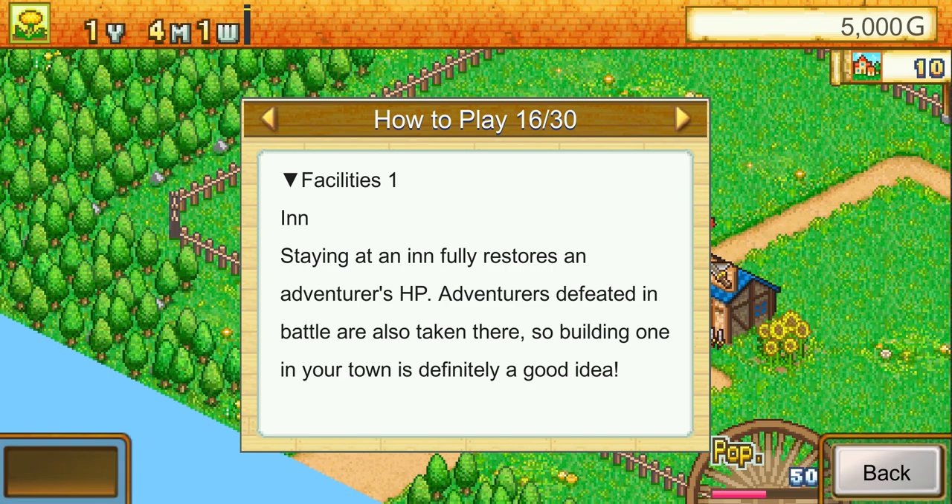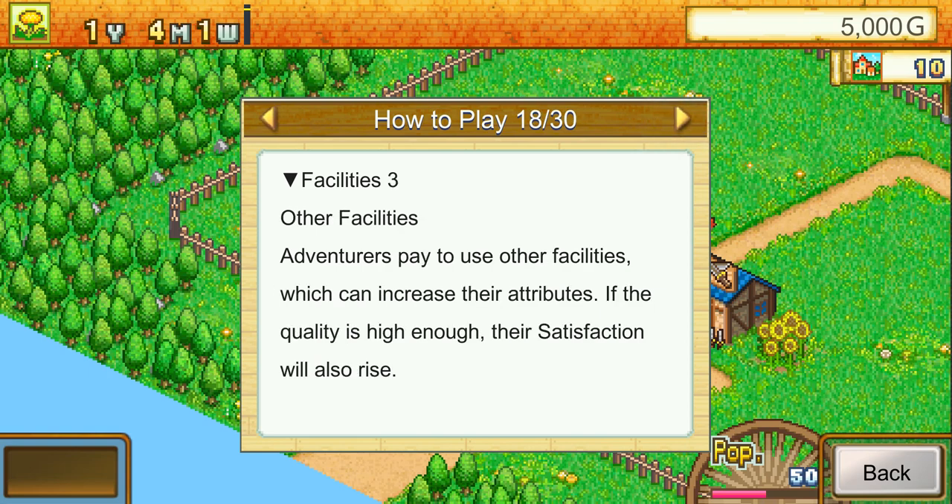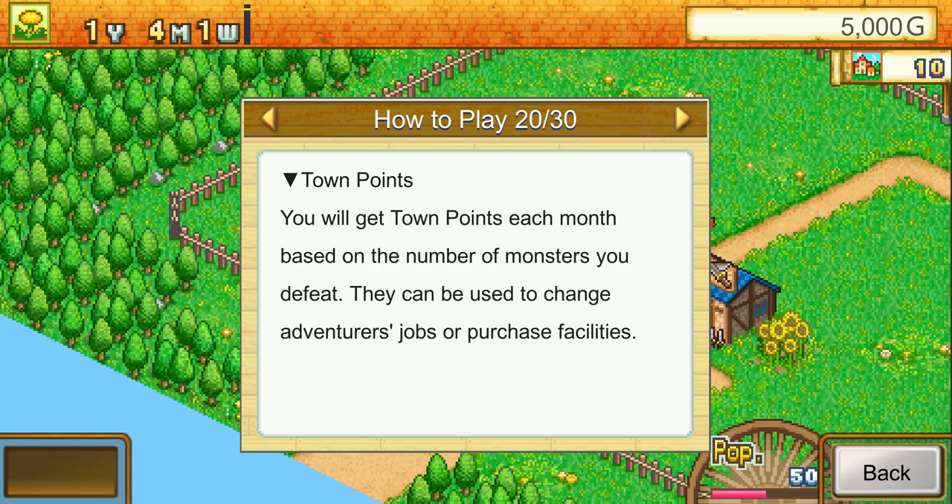Staying at an inn fully restores an adventurer's HP, and adventurers defeated in battle are also taken there, so building one is a good idea. Adventurers can use equipment purchased at weapon, accessory, and armor shops, and equipment can also be found in dungeons. Adventurers pay to use facilities, which can increase their attributes; if quality is high enough, their satisfaction also rises. Using items on a facility can boost its price, quality, and appeal. You get town points each month based on monsters defeated, usable to change jobs or purchase facilities.